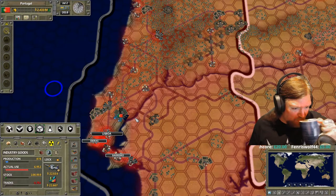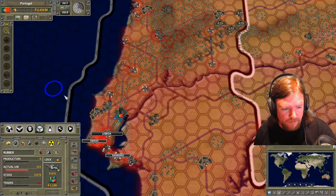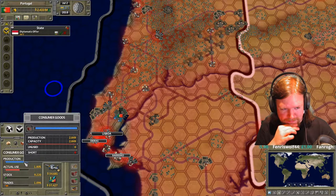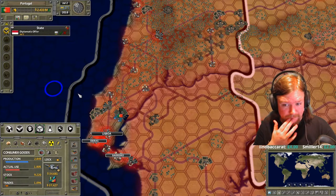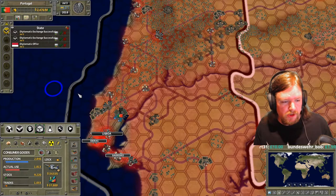I have 7,000 rubber in the bank. You should be producing it then. Shouldn't I be fine then? You should be. It says use is 710 and I've got 7,164 in stock. In that case, I don't know. The problem I had with the Dutch was I ran out of money to buy raw materials to produce consumer goods, which was the very basis of my economy, and my entire production line went light blue.